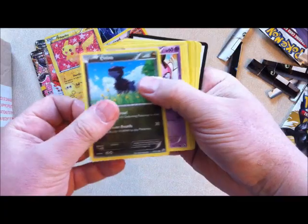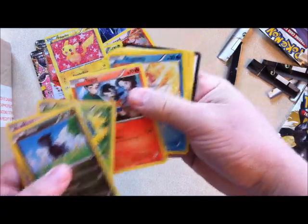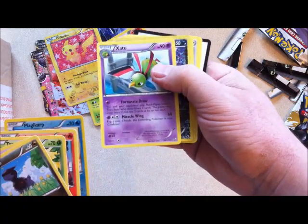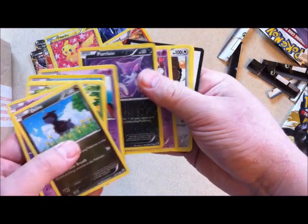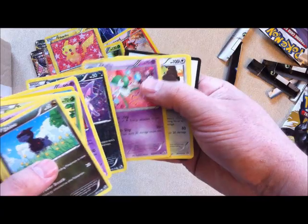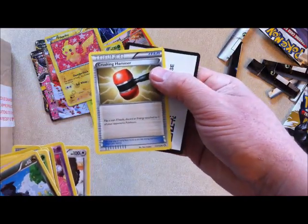So we're going with Dino, Gothita, Tangela, Tepig. Reverse holo Magikarp. Zatu is number 56. Purrloin — a refractor rare. And a Curlia, again has a slightly different refractor rare finish to it. Bouffalant, Crushing Hammer — cool trainer card.